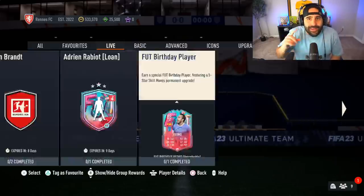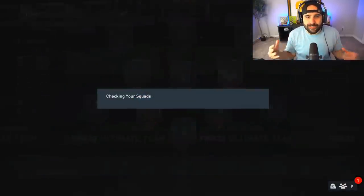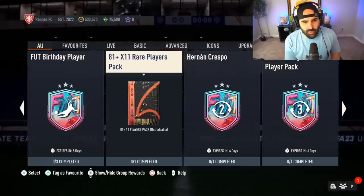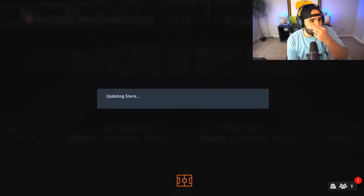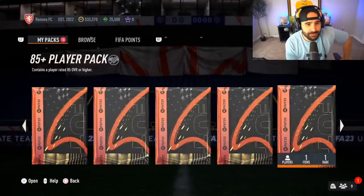We got some SBCs to complete. The first one we're going to bang out is the 82 times 20 from foot swaps. I'm going to turn in five foot swaps really quickly and pick up this one. I don't think it's the craziest SBC in the world but there could be some solid fodder in here, which is obviously a W, and there could actually maybe be an icon.